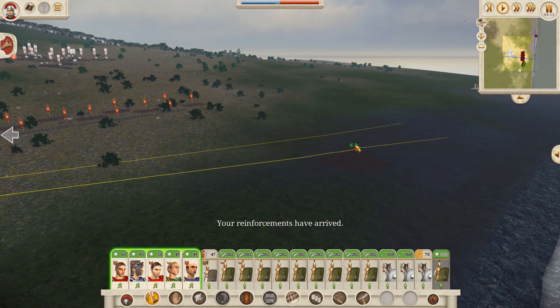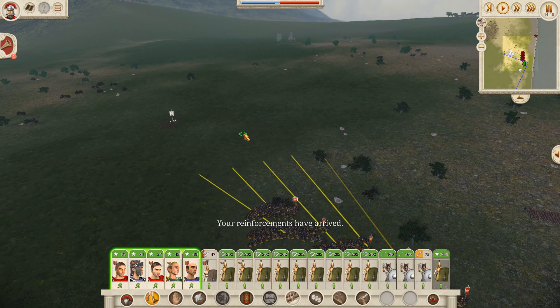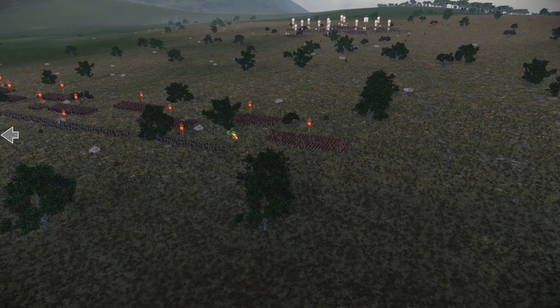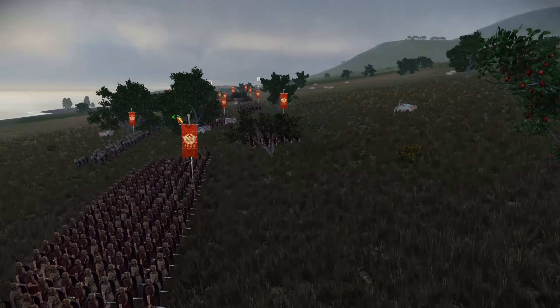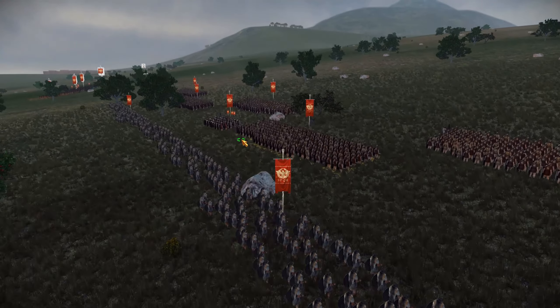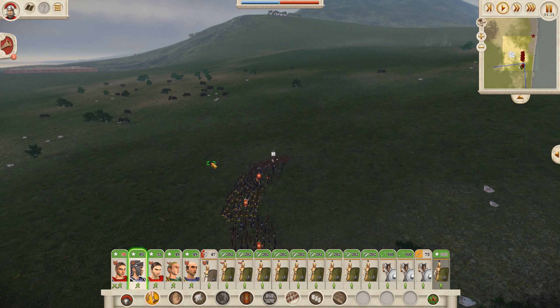They've got some coming from the left — hang on, hang on, reform up. It's the general unit. If we can get it, we might be able to cause a huge morale debuff to them. So here are the Hastati, the Velites in the second line, and the Roman cavalry is going to charge on in. Make sure to peel off as well.